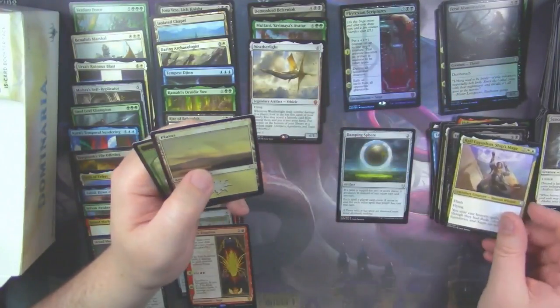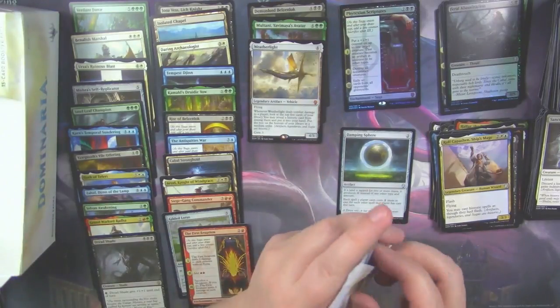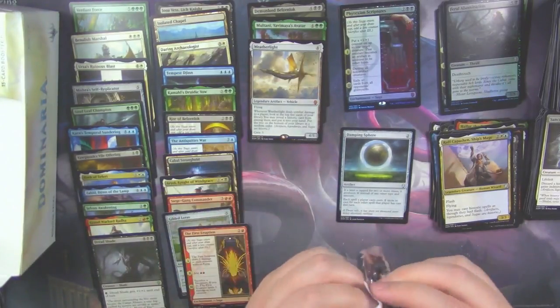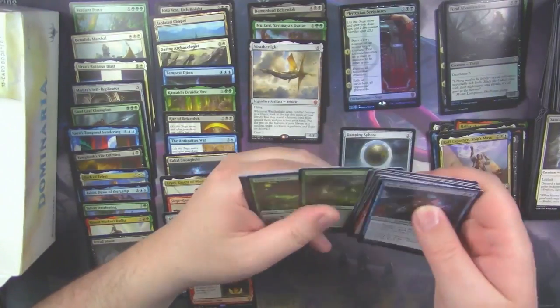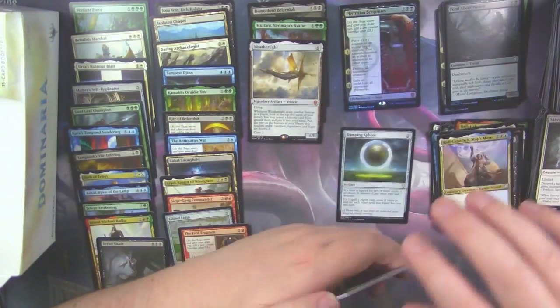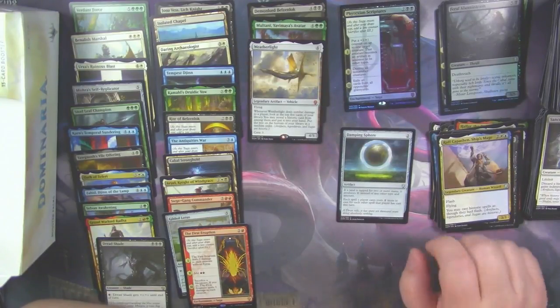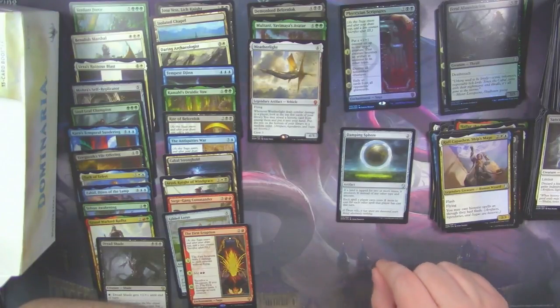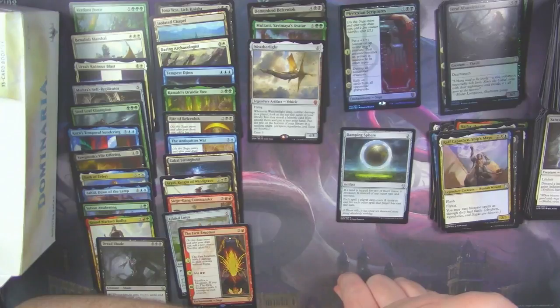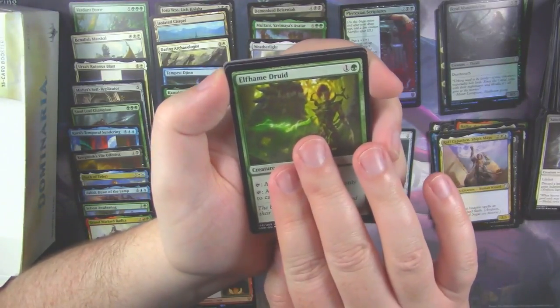I don't have a copy of the Weatherlight yet, so that's nice for me. It's actually quite good — a 4/5 flyer for four with a crew of three. But when it attacks and deals combat damage to a player, you look at the top five cards from your library, and among them you may reveal a Historic card — which is an Artifact, a Legendary, or a Saga — put it into your hand, and put the rest on the bottom of your library in a random order.